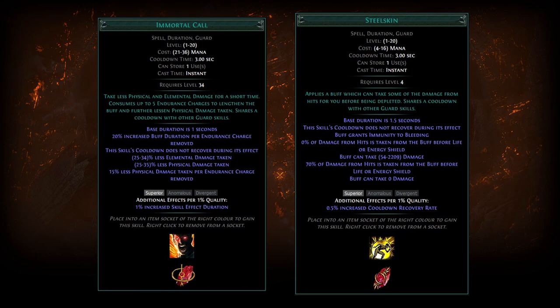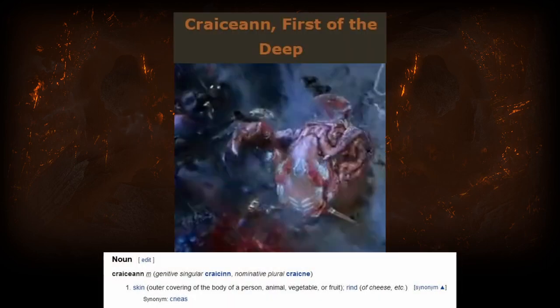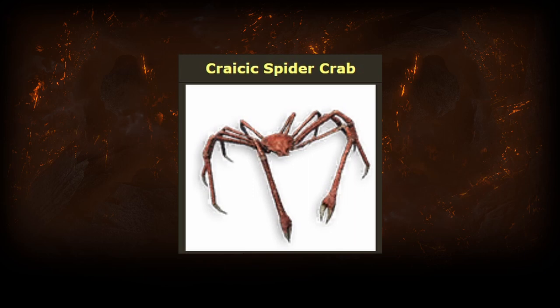This all makes other options like Aspect of the Crab more appealing. Aspect of the Crab is not a normal skill gem you can acquire from vendors — it needs to be beast crafted onto gear or acquired from unique equipment. This beast craft is unlocked by defeating Kraken, First of the Deep. To get to Kraken's Cove and defeat the boss, you need to find a Crackic Spider Crab, a level 74 or higher red beast found during Einhar missions. You can also purchase the beasts via trade or have another player beast craft onto your item for you.